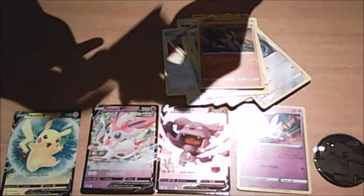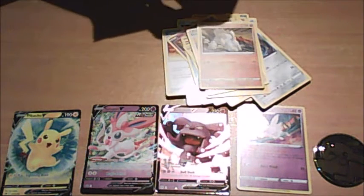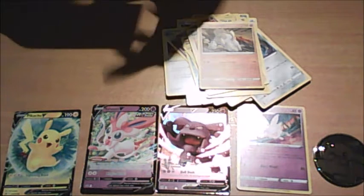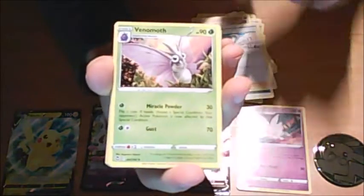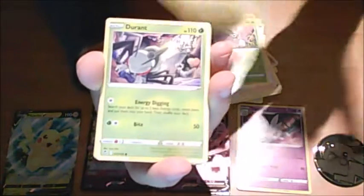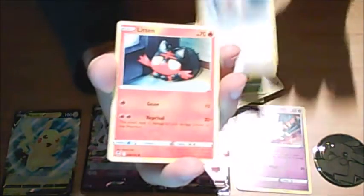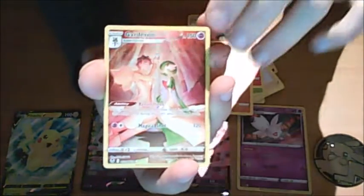And final pack of the day — unless I go ham and open an Astral Radiance Elite Trainer Box that I have, and then a triple blister, and then that extra pack. So dark energy, Wallace, Venomoth, Dragonair, Durand, Finneon, Rufflet, Litten, Phantump — oh, Trainer Gallery Gardevoir! Nice, finally something!